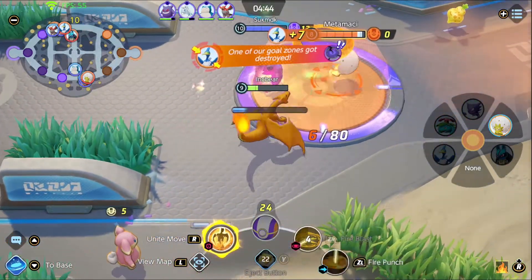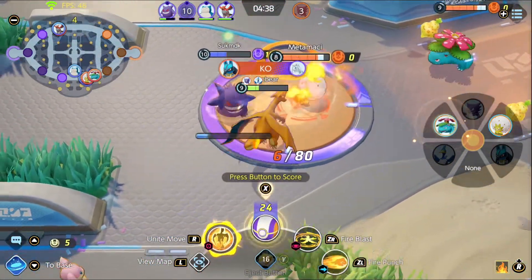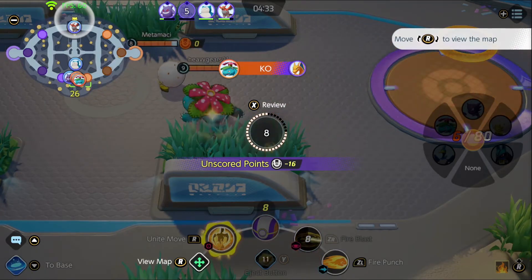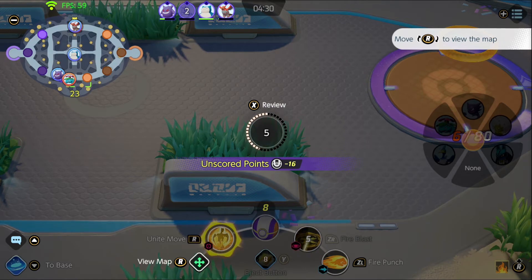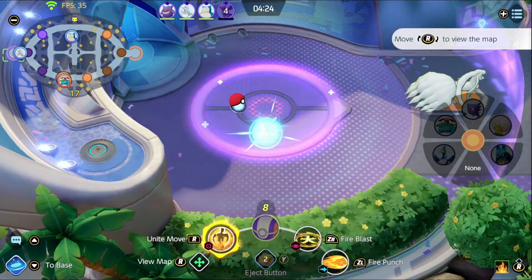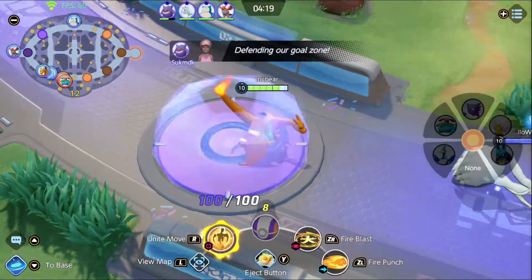Next on the list is Charizard. Look how they massacre my boy. In Unite, Charizard is an all-rounder. Officially, this class is for Pokemon that have decently high offense and defense and some limited mobility, but really it's kind of a dump class for characters that can do a variety of things that don't fit into other classes. In Charizard's case, he has pretty decent offense, decent endurance, and decent mobility — so he does technically fit the definition of all-rounder: decent at everything, good at nothing.